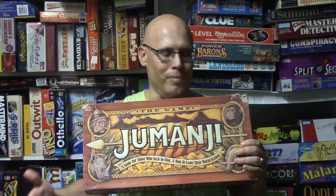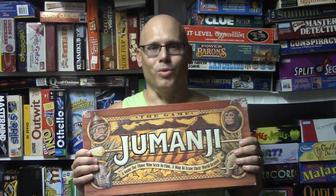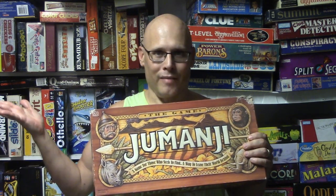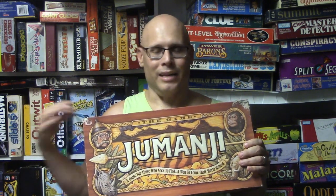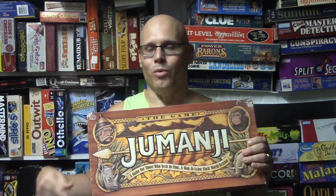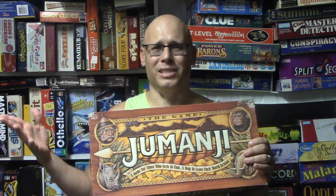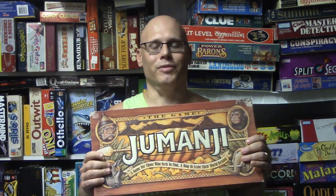I do like the theme. The board is a three-way fold-out and rather long. The pawns are nice wooden pieces and the cards are cool — I like the little code maker that comes with the cards. This was obviously based on the movie and I think they did a pretty good job translating it. The game does suffer a bit just because there isn't anything beyond rolling dice. That said, if you get friends together for an easy, stress-free game with some excitement around escaping the jungle before the doomsday space fills up, it can be fun.